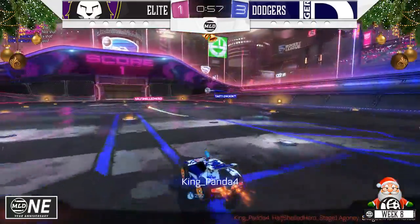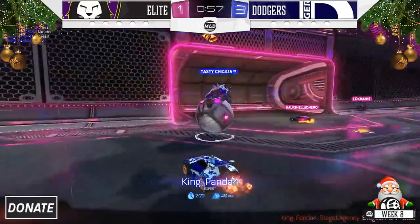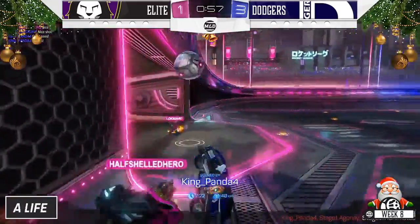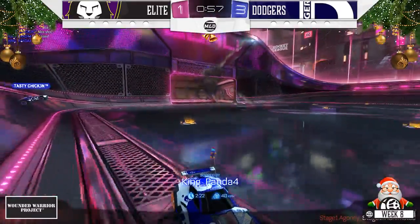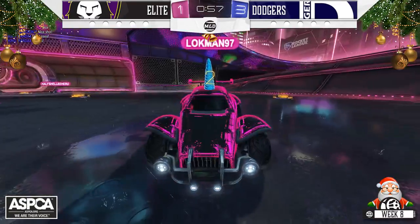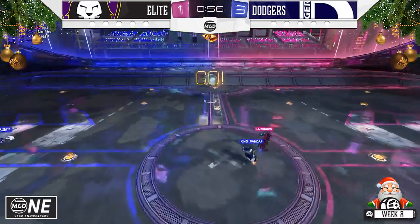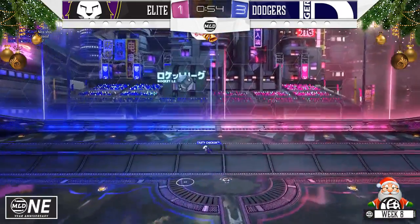Jumped on board with Panda here for the replay. He just dodges the bump from Lachman and then reads the flight of the ball well. Chicken actually gets a second touch but doesn't get the assist — I think that's a bit of a lag play that denies him the assist there. But the Dodgers have their insurance goal, and it comes with about a minute left. So that might just about do it for them here in game number one.